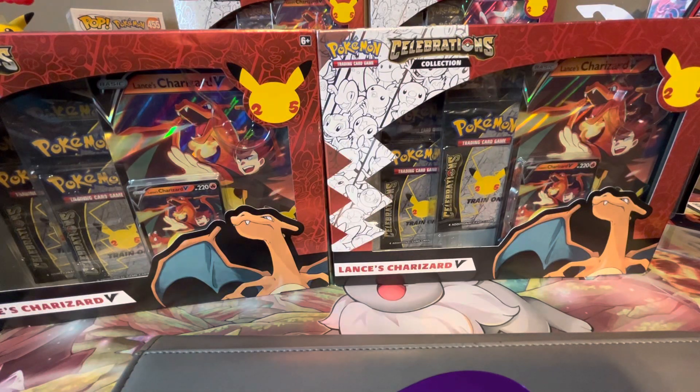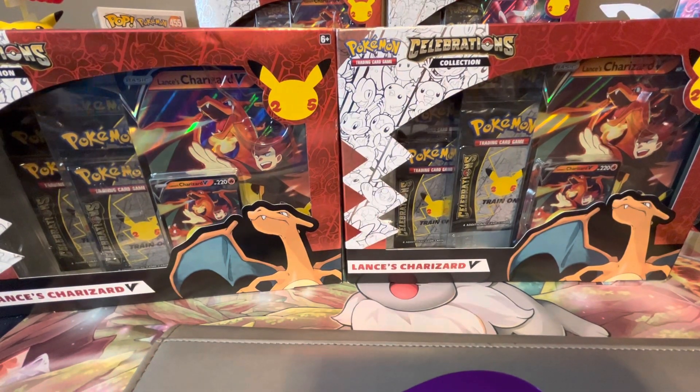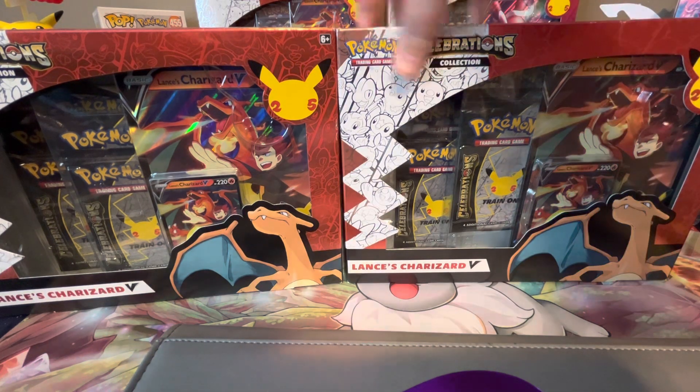What is up, YouTube? Today we're opening two of the Lance's Charizard V Celebrations boxes. We opened Sylveon yesterday, and I thought, why don't we open one of each — or two of each — and see which one has the better pulls. I'm still missing four cards: the Mew Secret Rare, Umbreon Gold Star, Shining Magikarp, and Exeggcute EX. Let's see if we can pull any of those. I'm not going to make you wait any longer — let's get into these.